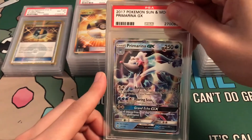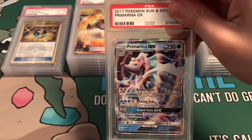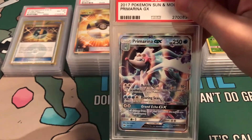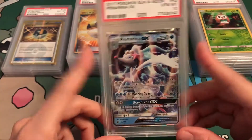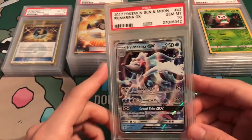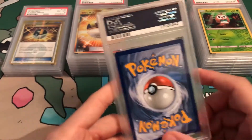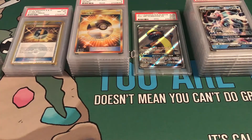Primarina — one of the starters again; Popplio is the first stage. Primarina looked great, thought it deserved a 10, said I'm gonna send it in. Gem Mint 10 — nice! I want Incineroar and Decidueye in Gem Mint 10 as well, just to have all the starters. That would just be really cool to me. There's another Gem Mint 10.